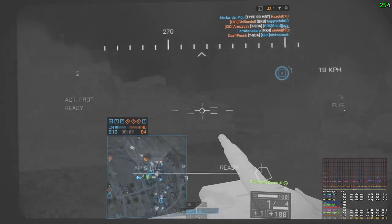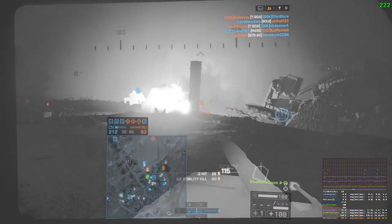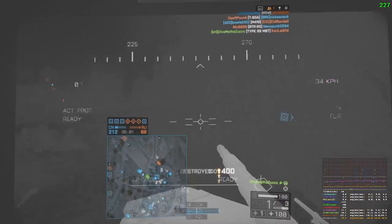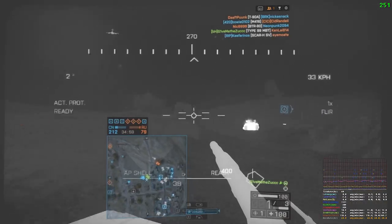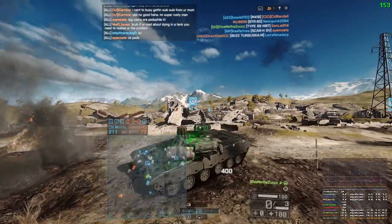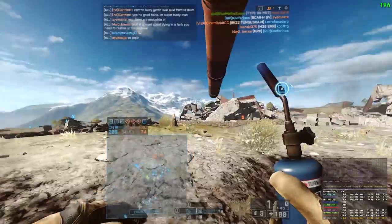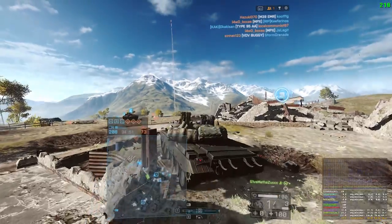Also, this is a very Jihad jeep enthusiast map, so take note of that and position yourself accordingly. Aim either at the pilot driving the Jihad jeep or at the C4 attached to the front to easily destroy it.